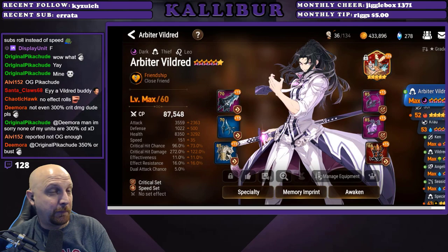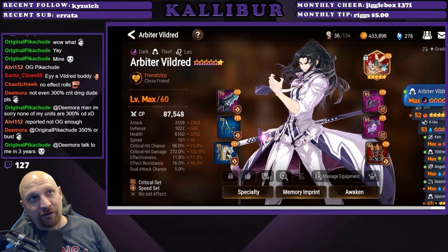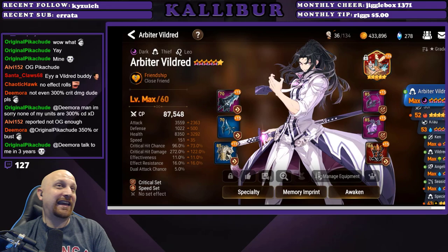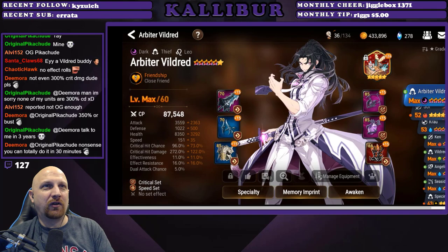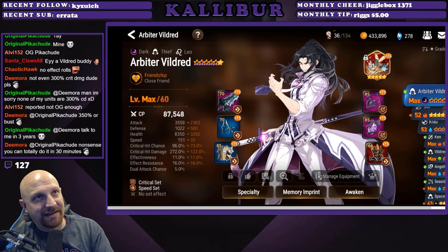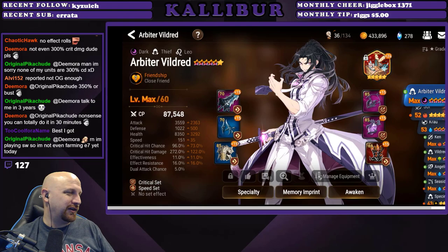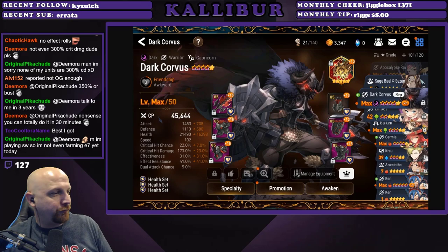Flex from 'Too Cool For A Name' — an Arbiter Vildred rocking Alexa's Basket. We talked about that artifact. Speed and crit set, 87k CP, 3559 attack, 151 speed, 96% crit chance, 272 crit damage. Very nice Vildred. The only thing I'd recommend is try to hit that 4k attack — get his damage up a little bit more. You have so much room to improve with a couple more 85 pieces, you'll get there. Nice flex!